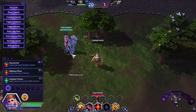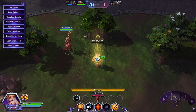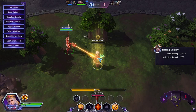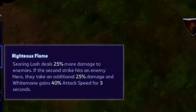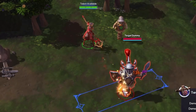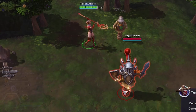To go over the talents quickly — at level 1, there are two options. Pity the Frail is the default recommended option, which reduces the cooldown of Inquisition by 1.5 seconds for each enemy hit by Searing Lash, and increases your healing by 25% on targets below 30% HP. The other option is Righteous Flame, which increases Searing Lash damage by 25%, and if the second strike hits an enemy, it increases their damage taken by 25% and your attack speed by 40%.